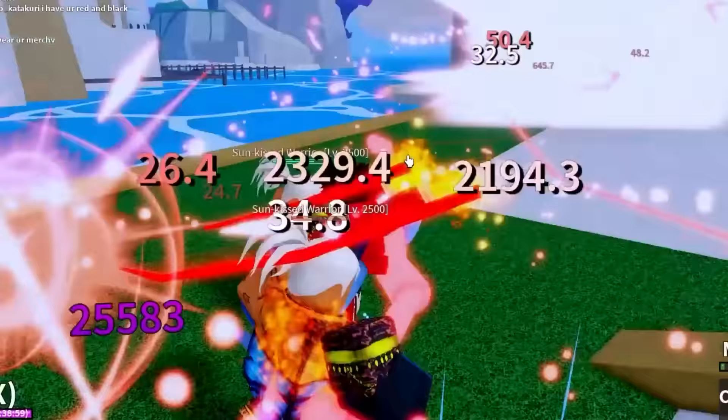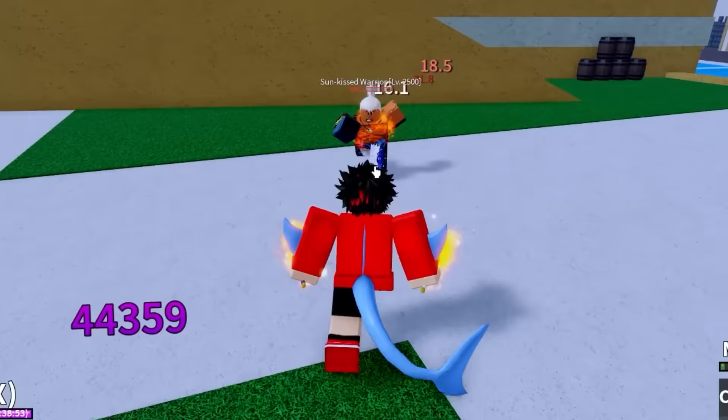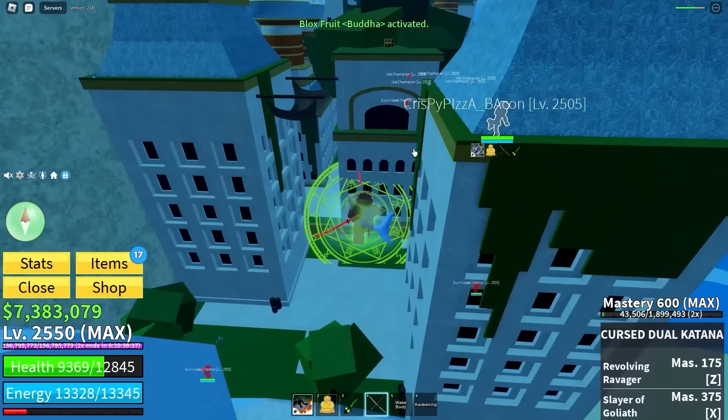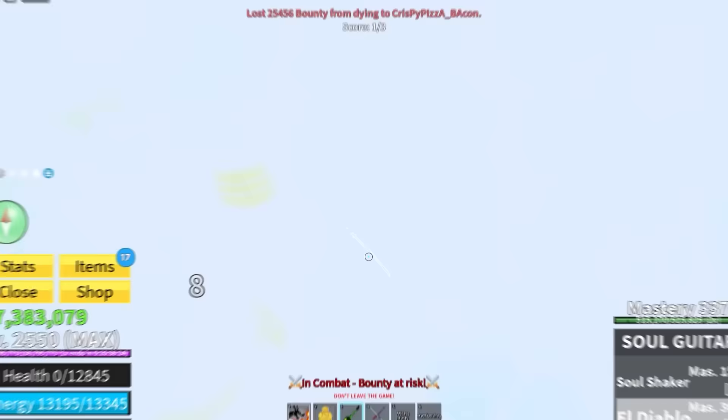The lightning blessing is way better than the fire one — a thousand times better. The fire blessing does like 14-30 damage, which is actually kind of weak. Maybe if you have Buddha fruit it would be better — let's try with Buddha fruit.